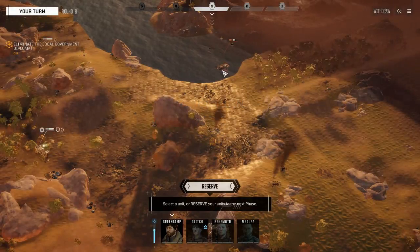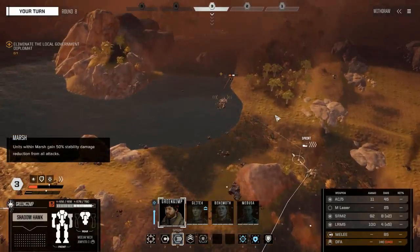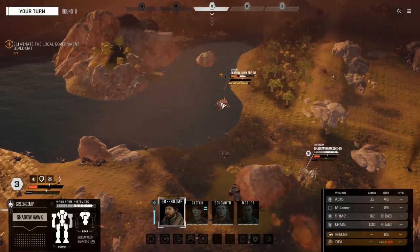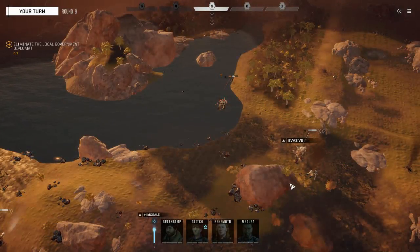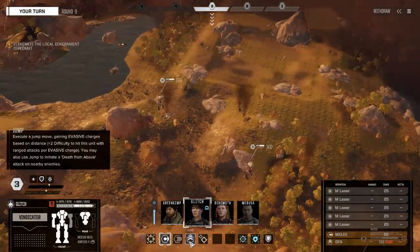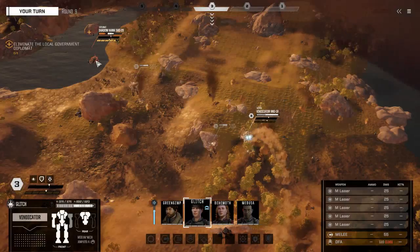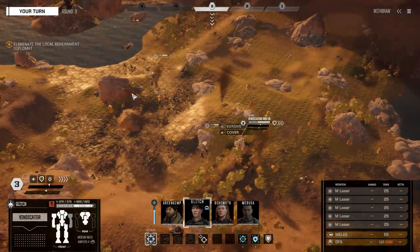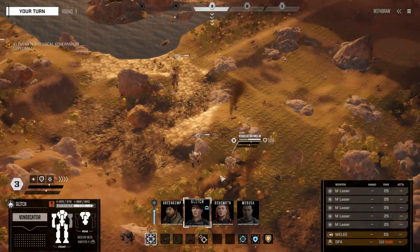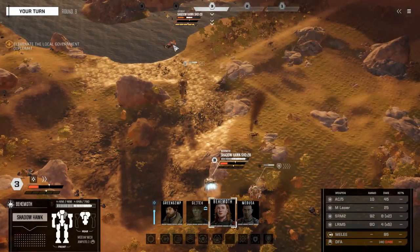This pilot probably only has three injuries total, so we should be one injury away from a kill right now. I'm going to use this opportunity to sprint my guy up close so I can have one mech really close to him. The question now is: do I just blow off the right side or the left side and hope he's got three injuries, or let him stand up and try to knock him over again? I think because I don't have the best stability damage, I'm just going to blow off his left side and assume he's only got three wounds.